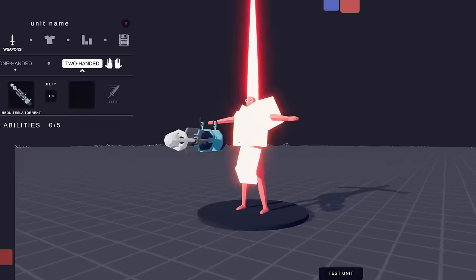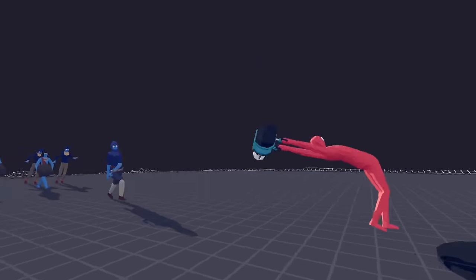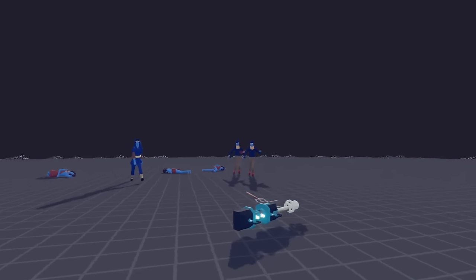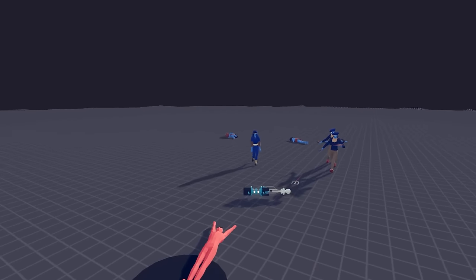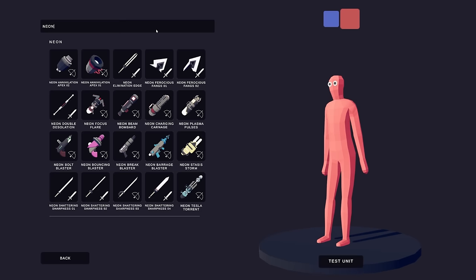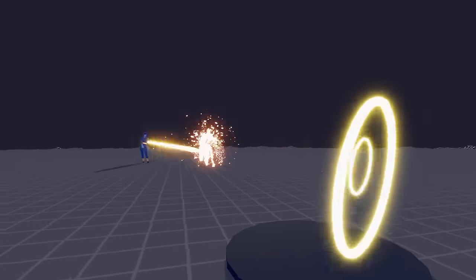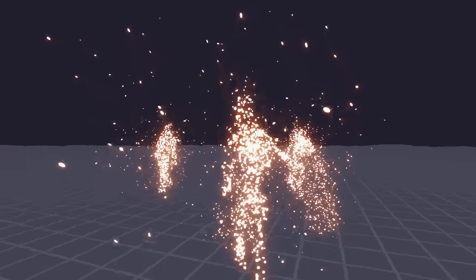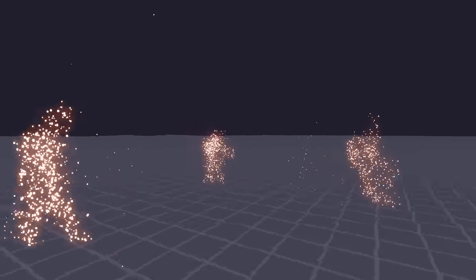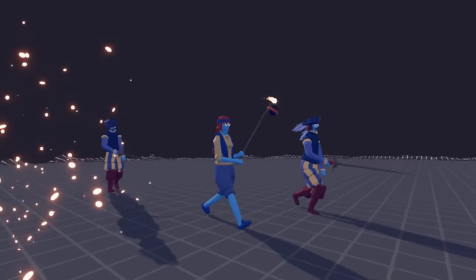It only hits one guy, so we're gonna have to give it a special ability — I think it's the Thor lightning. It's not really what we had in mind. This one's called the Barrage Blaster. It's gonna be harder than I thought. It's called Plasma Pulses, and it's freaking amazing because it atomizes these people — that might be the coolest thing I've seen in TABS.